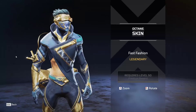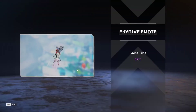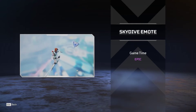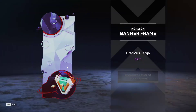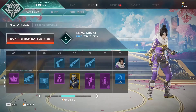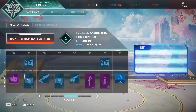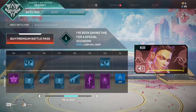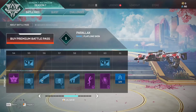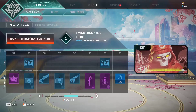My cat is jumping on my desk! Horizon skydiving emote - that's pretty cool. 'Precious Cargo' banner frame - seems to be Horizon-themed. There's the world that comes with the Royal Guard skin.